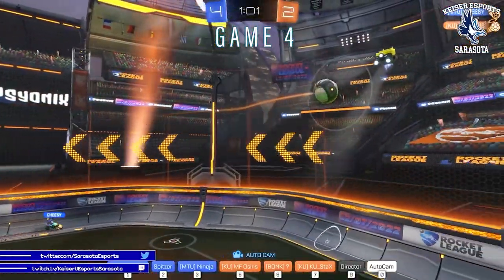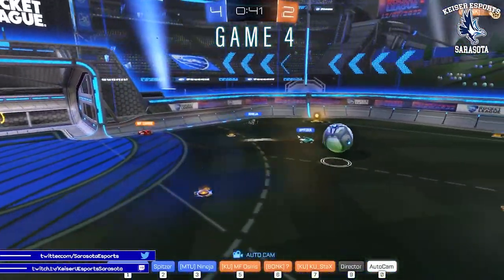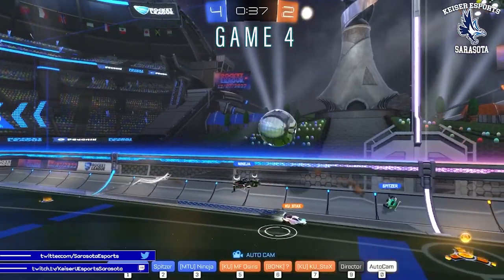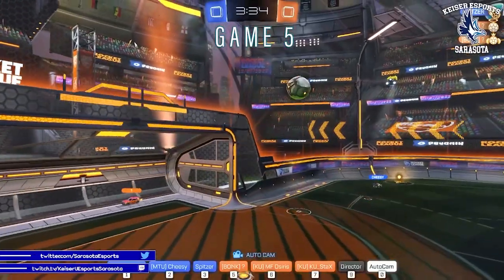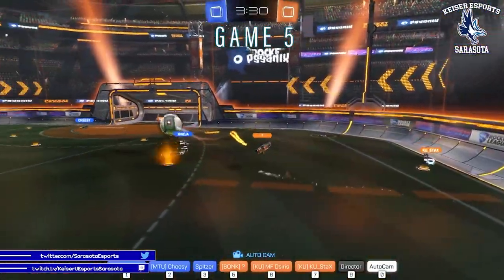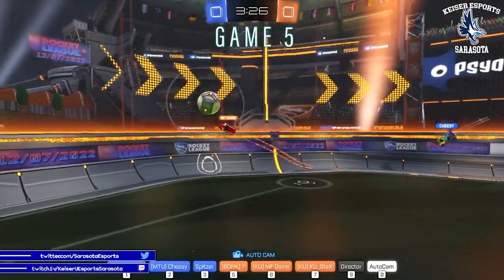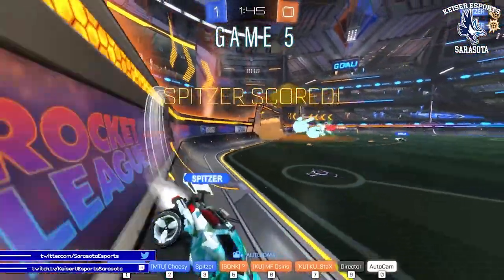Shot by Michigan — Osiris with the save. Shot opportunity there by Kaiser, not able to make it. Stax is trying to keep it midfield, easy with the setup. Shot by Michigan met by Prism. Good — Prism cleared. Good defense by Prism — he used that crossbar to get something and it worked. Cyrus is going to take it up the wall, set him up. Shot and made by Michigan Tech.